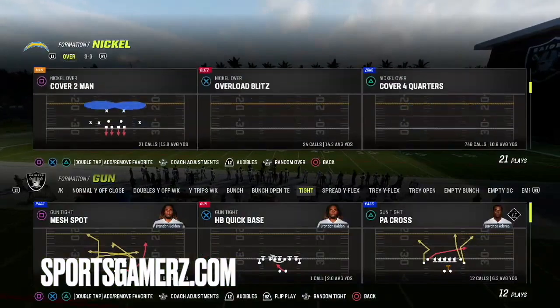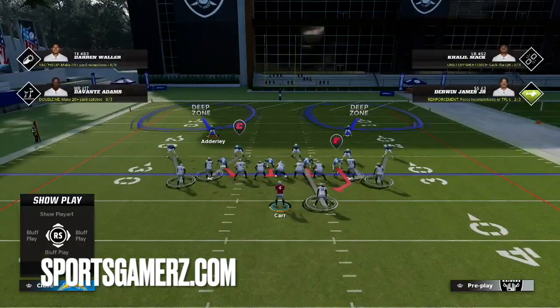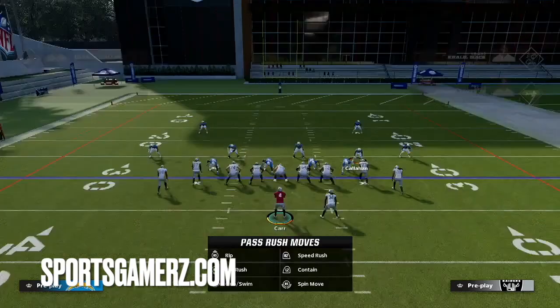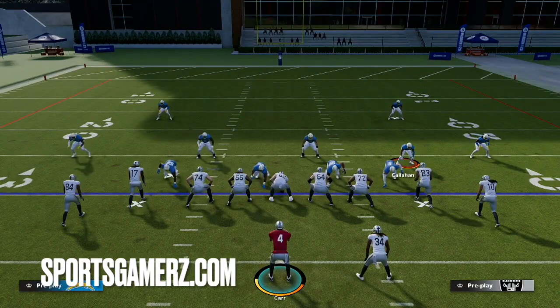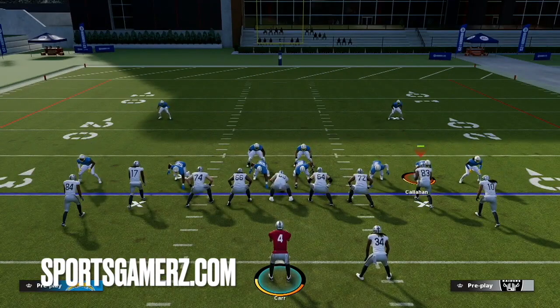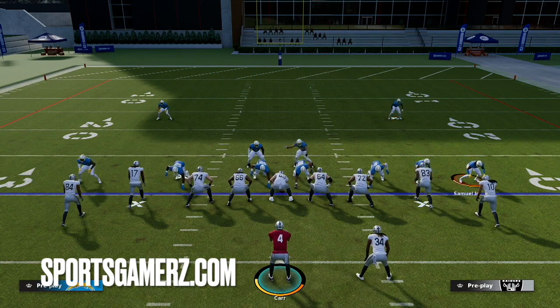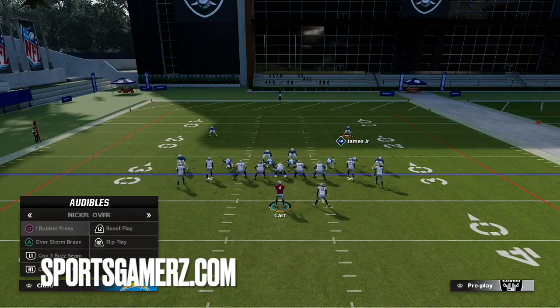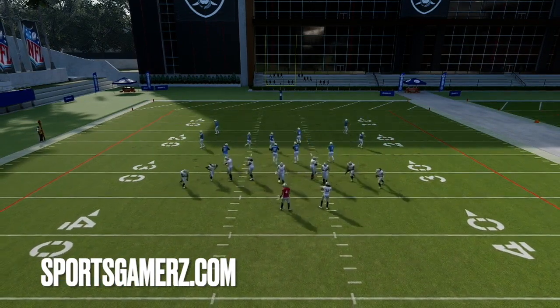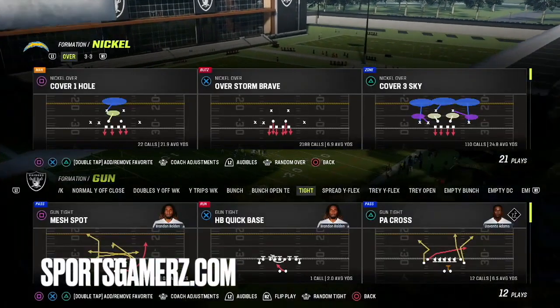Let's look at a man-to-man with two deep safeties. There are even more obvious things like single high safety looks. This is clearly cover two man. We just had auto flip on for all those plays and every other play the nickel back was on the left, but now he's on the strong side of the running back. That alone tells me it's cover two man — if it was cover zero, cover two, cover four, the nickel back is on the other side of the screen. And even when people pinch their defense and press the corners, you can notice this stuff right away. When you break the huddle, you just immediately look at where those DBs are. No matter what coverage you pick, there's a lot of ways a smart offensive player can know what you're doing.